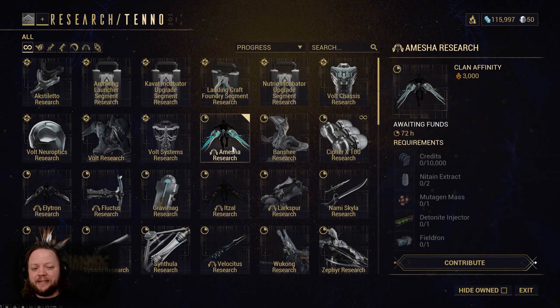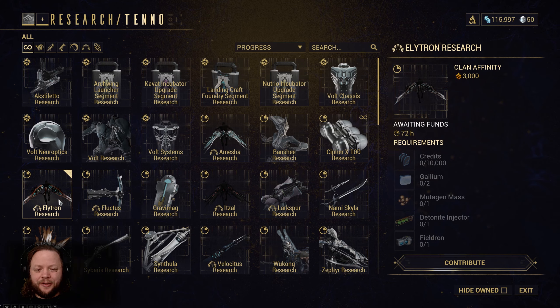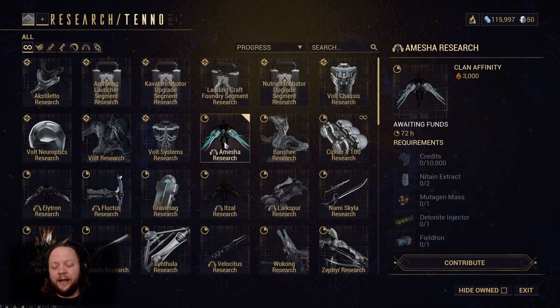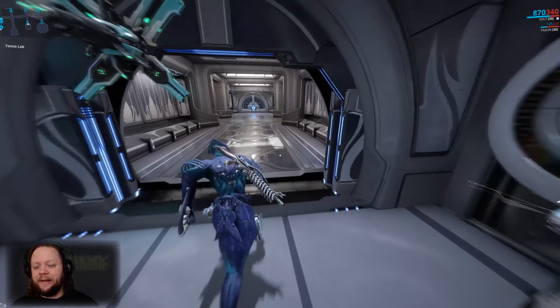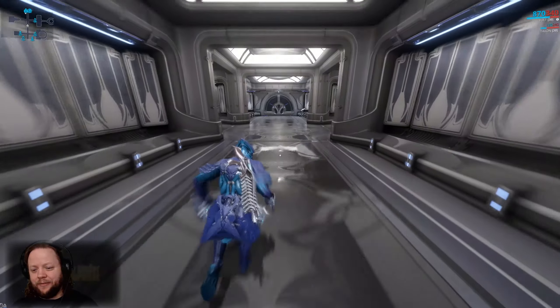So we were talking about different Archwings. There is the Amesha, the Itzal, and the Elytron. They all do kind of different things, but right now the one I would suggest focusing on is the Amesha. The Amesha is sort of a tanky defensive Archwing — it allows you to deploy a bubble that will draw enemy fire and protect you or a point, and it's the one everybody is using for endgame Railjack content. The Itzal is supposed to be the fastest one, but they changed something about it that took away from that.